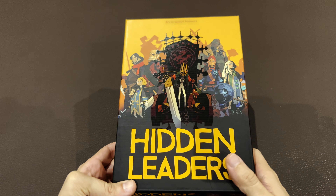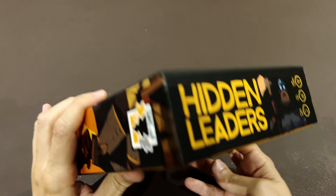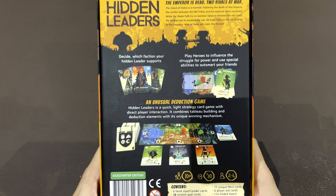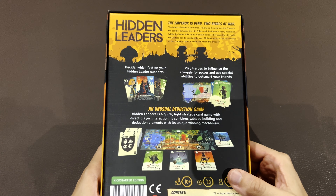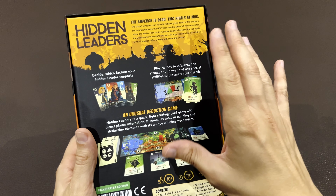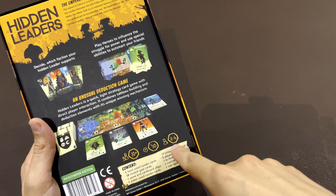Hidden Leaders is a card game with an interesting mechanic. You represent a faction or two factions, and basically you want to influence the game in order for it to end in a way that favors you. This is a Kickstarter edition, and I will show you the difference for the normal one. It's a plus-10-for-ages game, 30 minutes depending on the number of players, and could go up to 6.